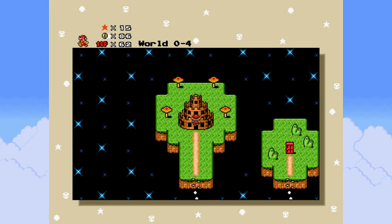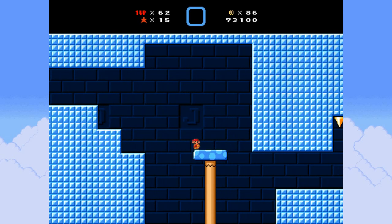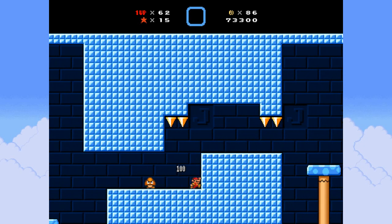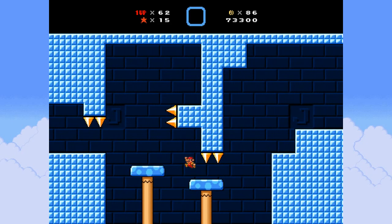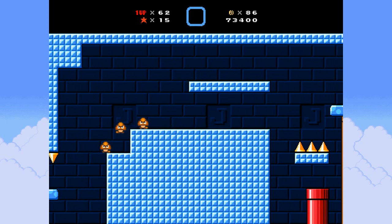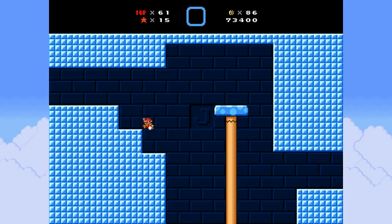I want to go fast in this first room because the first room is pretty much where I do most of the waiting. Just get on the mushroom and make it fall, wait for these goombas because these goombas don't want to be messed with. Maybe that but without spin-drilling. Every strat sucks - every strat is equally bad.